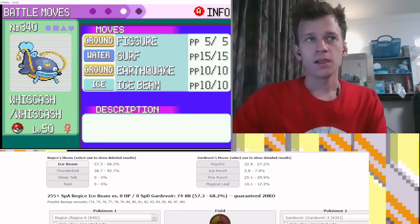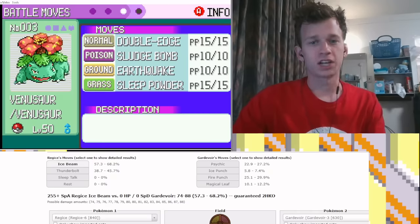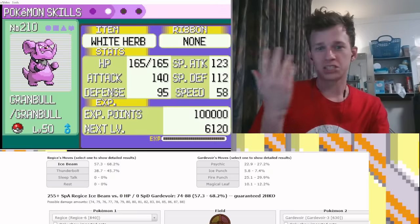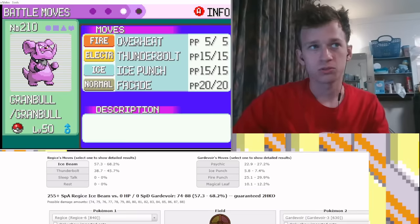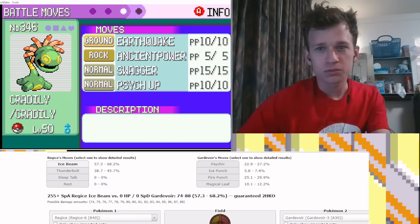Here's what I'm going with. The main four mons — obviously I could have chosen from Whiscash, Registeel, Regice, and Venusaur. This Granbull is max special attack, max HP — it's just not usable. It doesn't have any attack investment, it's slow, not good. Cradily just has too many weaknesses and not enough power to back it up or longevity.